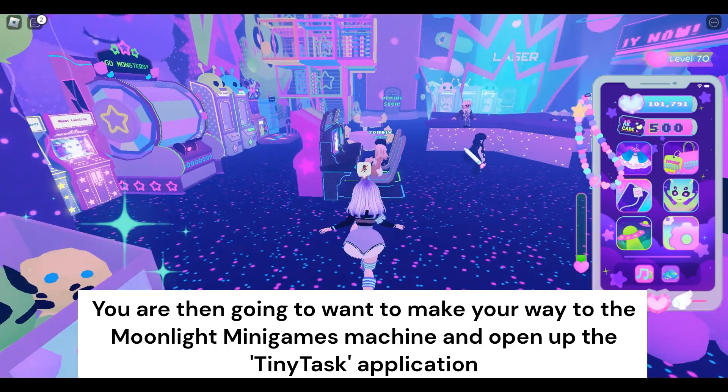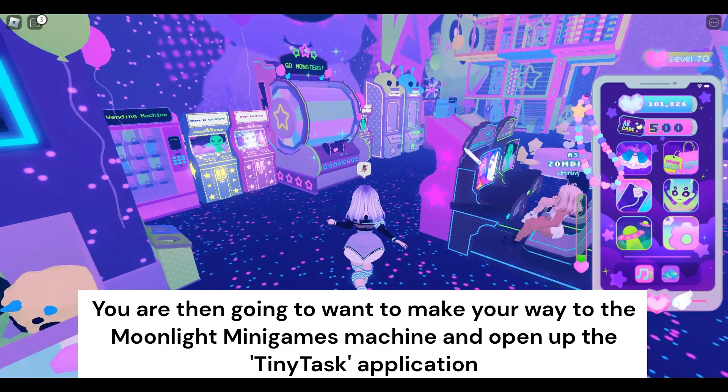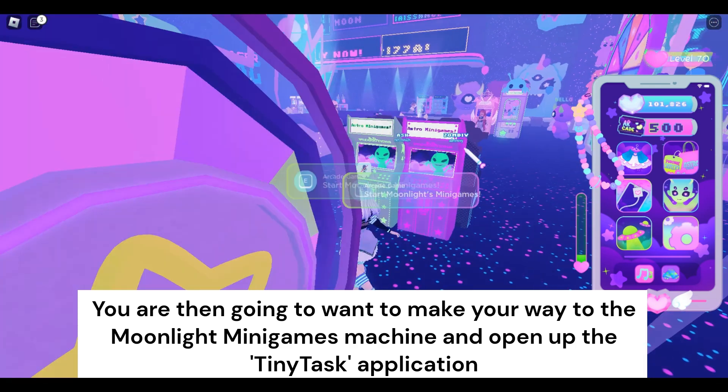You are then going to want to make your way to the Moonlight Minigames machine and open up the TinyTask application.